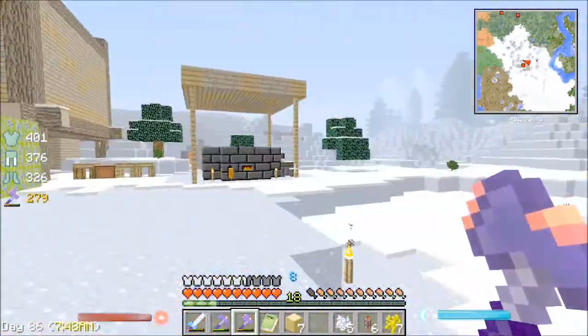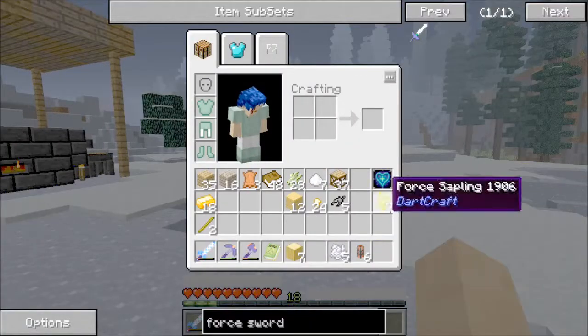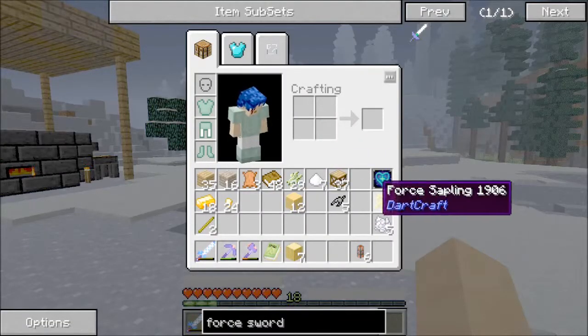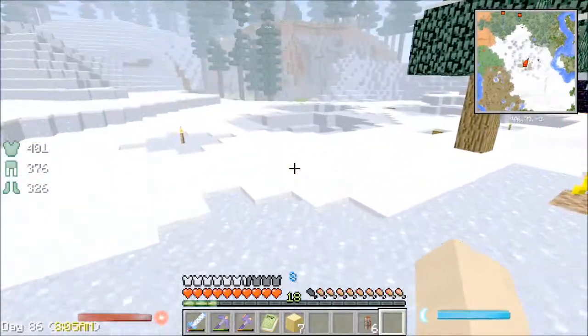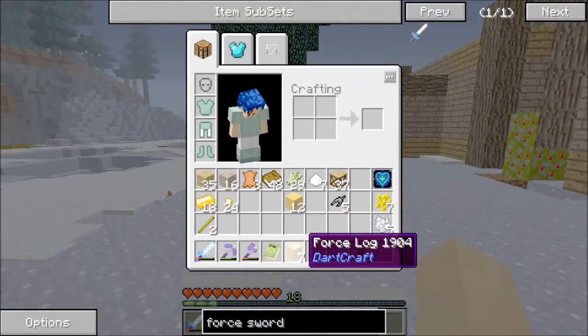You can just chop that down and you get yourself a force tree. Grab yourself some more force saplings — easy peasy. Sometimes they'll drop some force nuggets as well, and they'll drop a lot of force saplings sometimes. Other times they'll only drop one, so beware of that. Once you have force logs, you can use them just like normal wood.